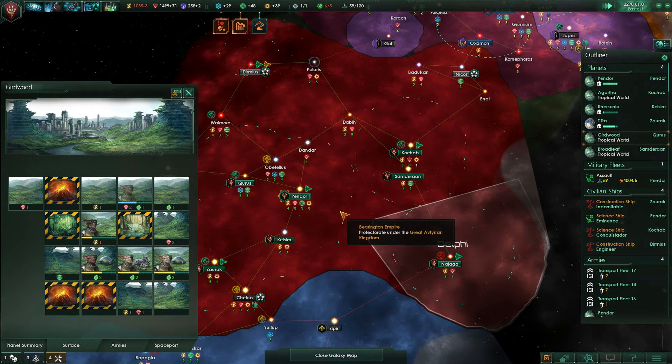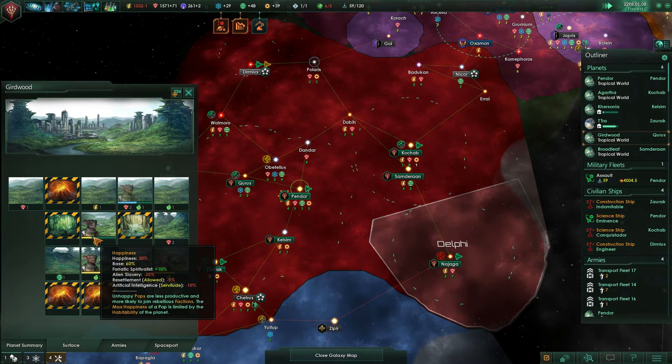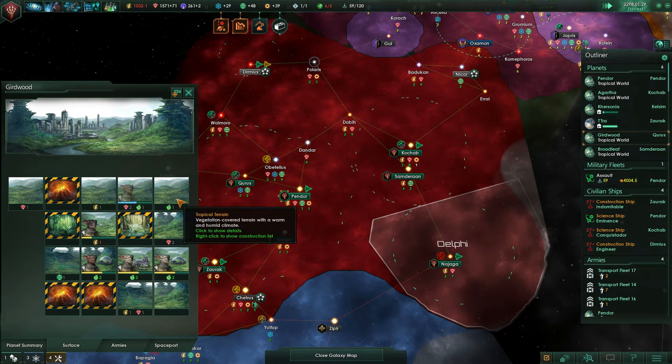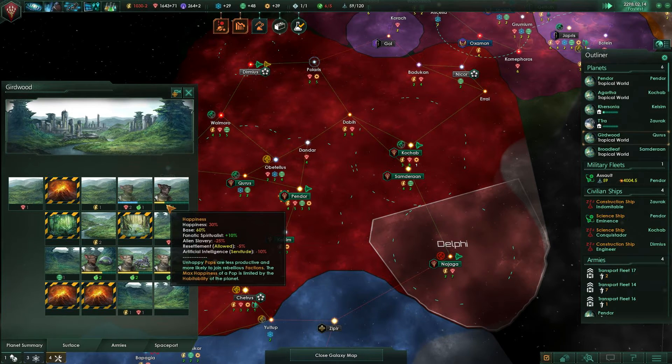Girdwood is growing happily. Construction complete. Oh my God — alien slavery. Are you freaking serious? You're a fanatic spiritualist? Why are you a fanatic spiritualist? What does that even mean?